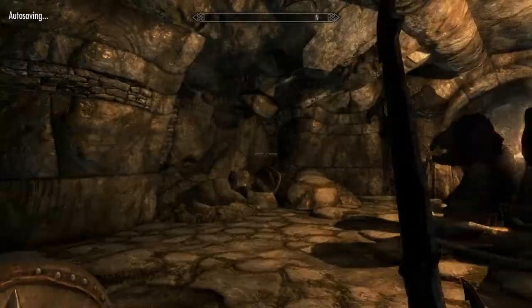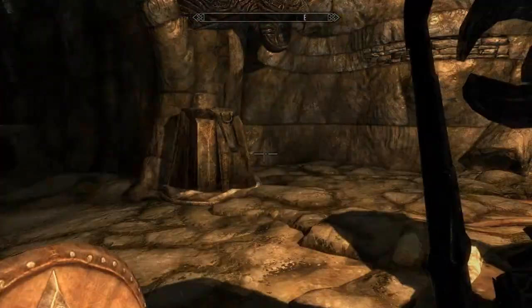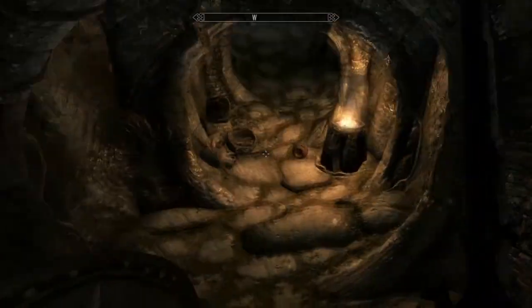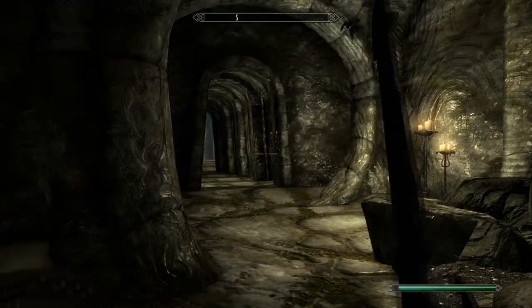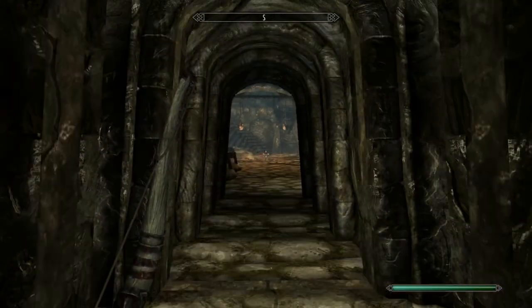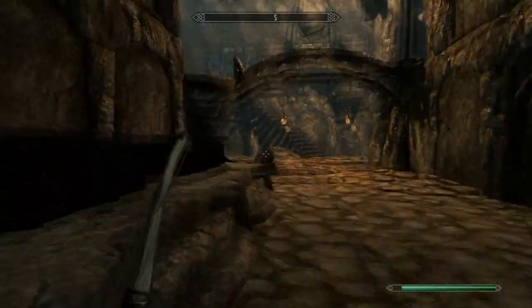So here's the inner sanctum of the dungeon. This should contain the tablet we are looking for. And now our compass has no direction, meaning that the tablet is somewhere located in this little inner sanctum. Made it. Perfect.